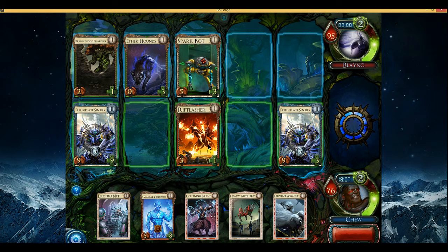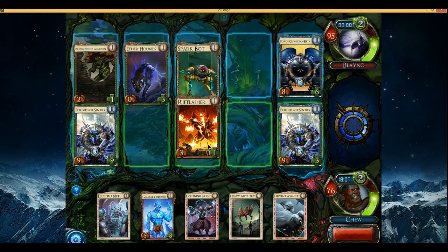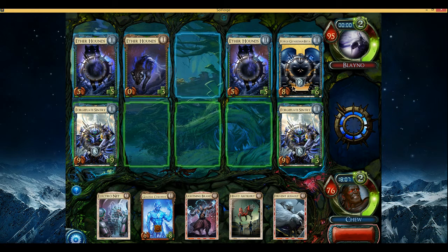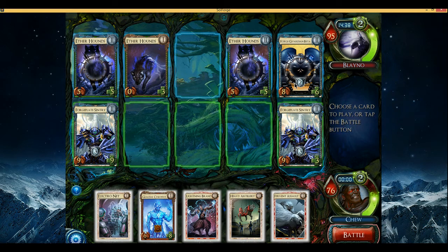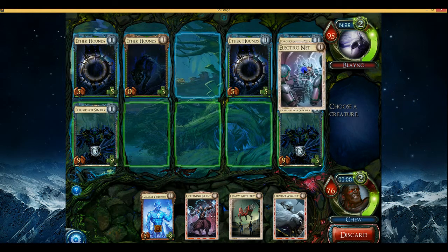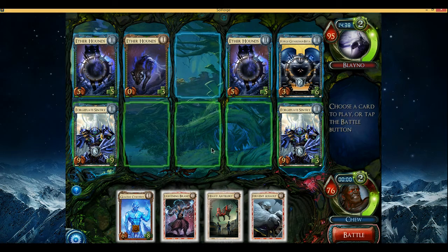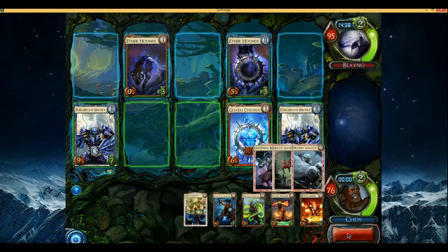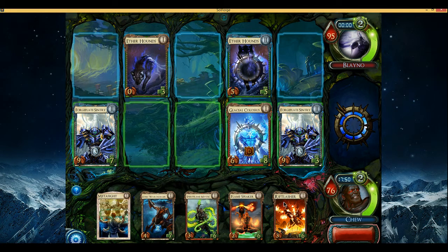Rifflasher would also be interesting if it were like a 2-7 or a 2-8 — something with a little more survivability. Its ability wouldn't be as good, but it might be interesting. I may actually Electro Net that Beta to keep my creature alive; that seems decent. I'll go ahead and get a Colossus out in case of Jetpack. This game I've been doing a little less hijinkery with Metasites and Jetpacks, so it's been going a little better.